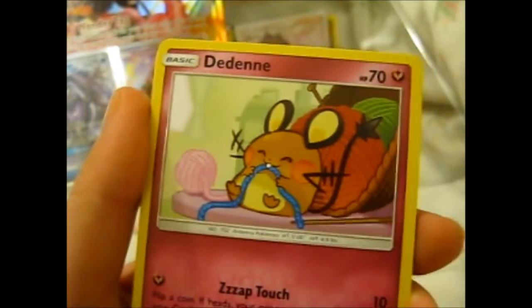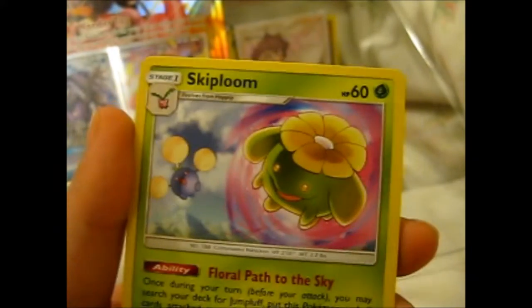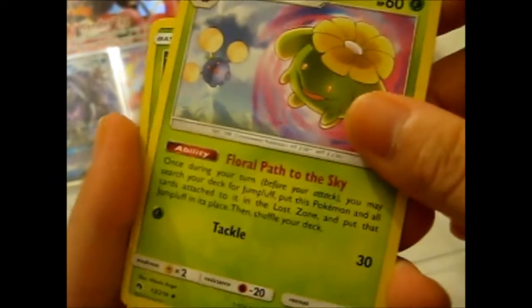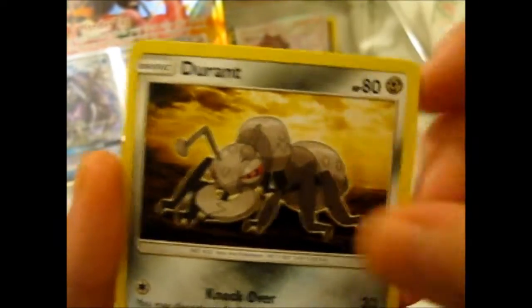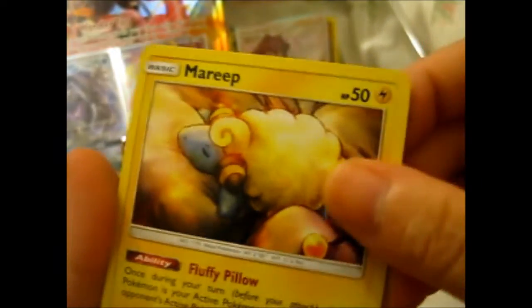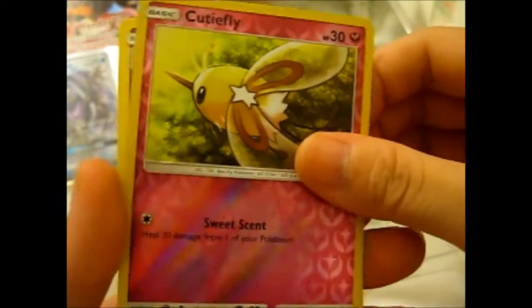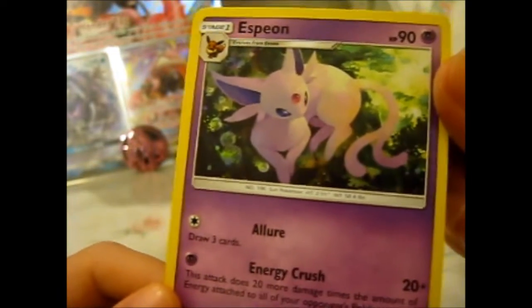Braviary, Dedenné, Adventure Bag, Skiploom, Pineco, Espeon — that's a rare I don't mind getting because it's an Evolution — Cutiefly reverse, and an Espeon. Yeah, that's everything.